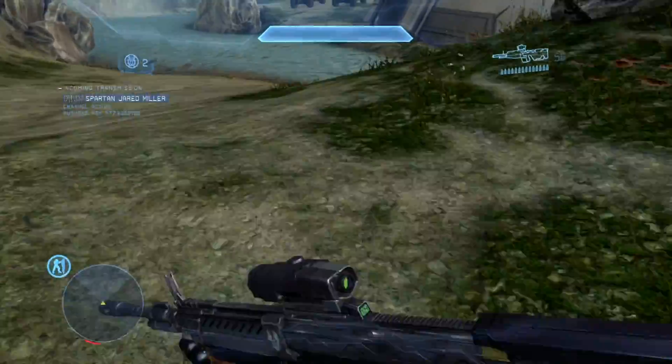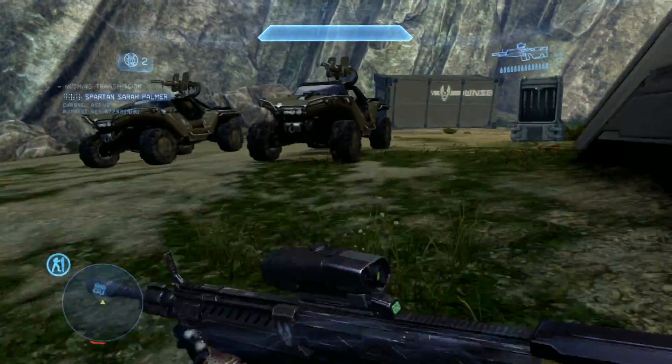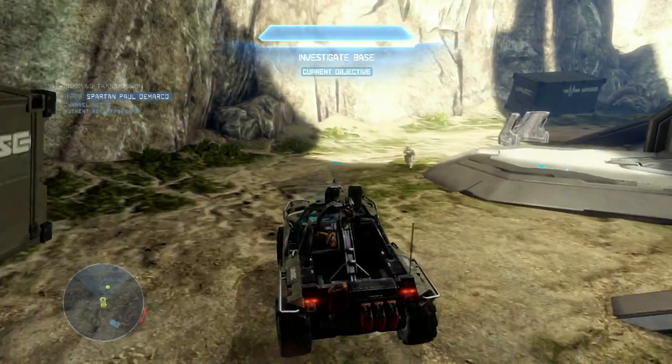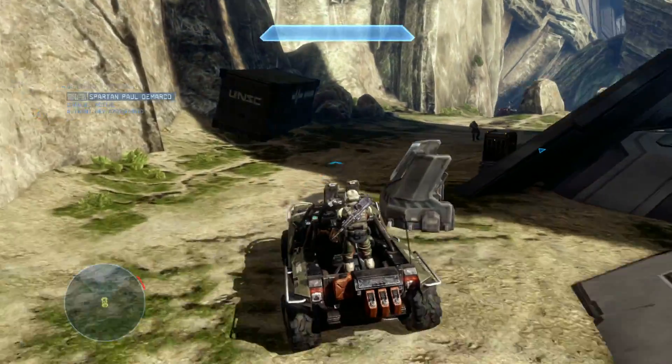So first things first is grabbing a Warthog — that'll help really with all of the enemies in this area. And also picking up a couple of Marines. There should be about four hanging around the base. Here's one, and then I usually go around the side and pick up this guy.